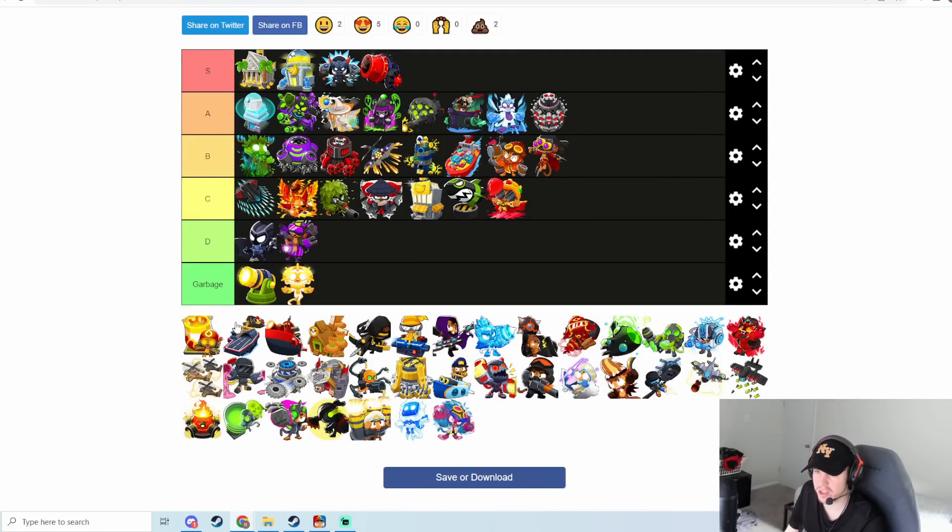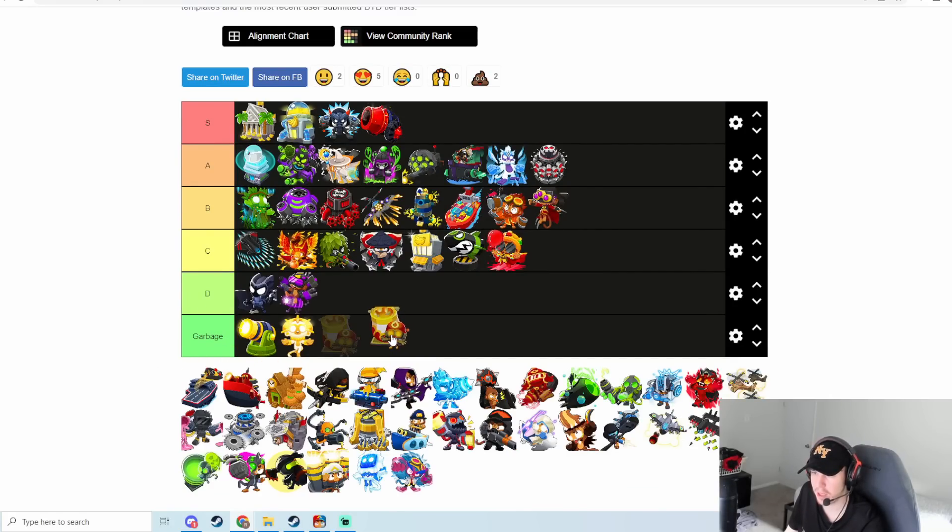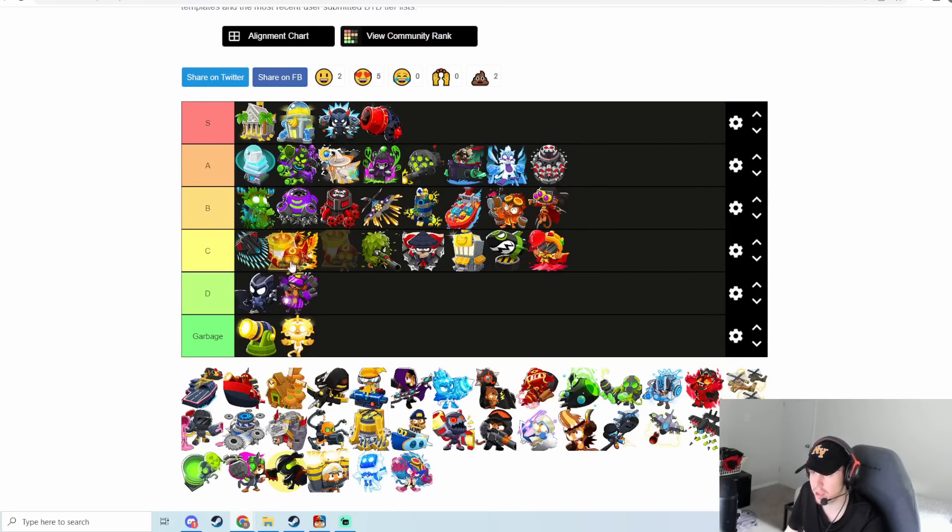Bloon Incineration — I've actually seen some people have success with this on some maps. It does pretty decent DDT damage with the burn effect. I wouldn't say it's great by any means, but it's actually better than a lot of you probably think — a lot of you probably expect garbage but I'm going to put it in C tier. I haven't used it too much, but I've seen a lot of people have success with it — it's not that terrible.